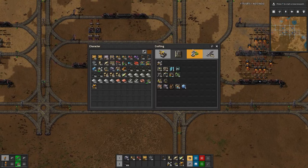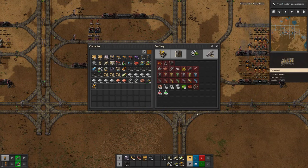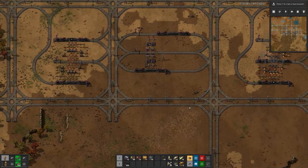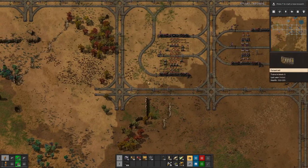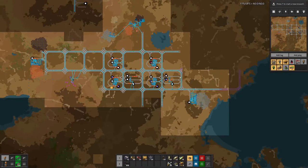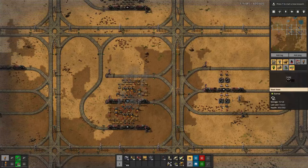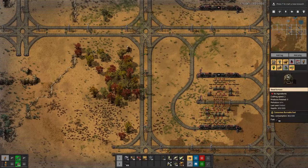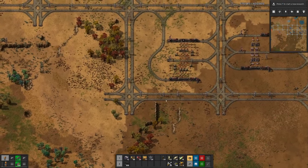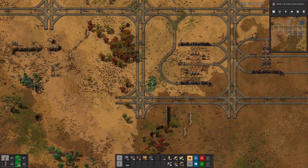We will be working toward the green circuits, though I don't think that's fully feasible today. So today we will do the green circuits — that's again a two-step process. Wires are produced in a similar fashion to gears as a pre-step, and then we deliver wires and iron plates to produce the circuits.